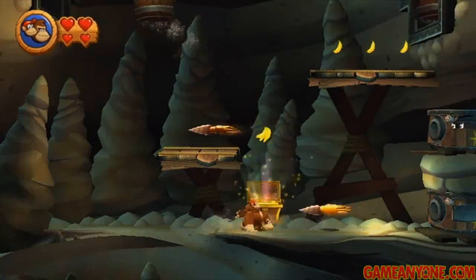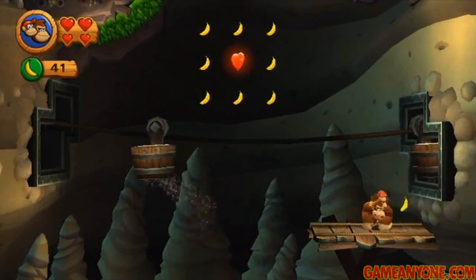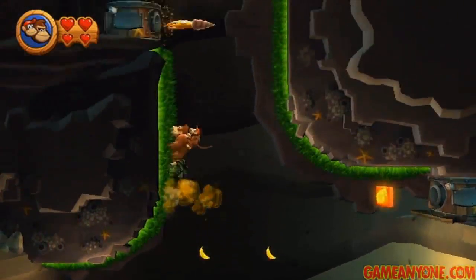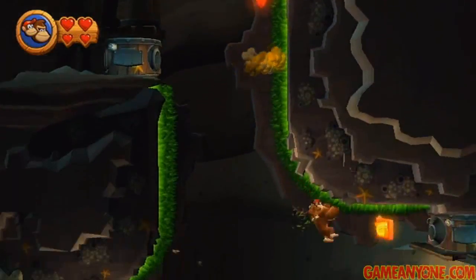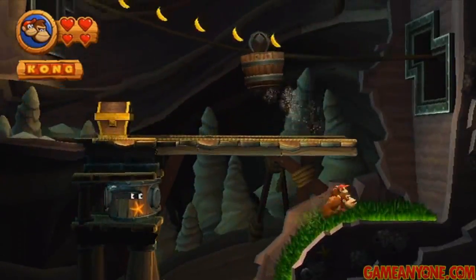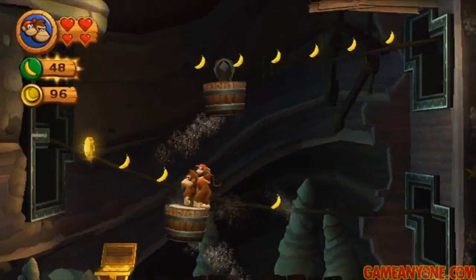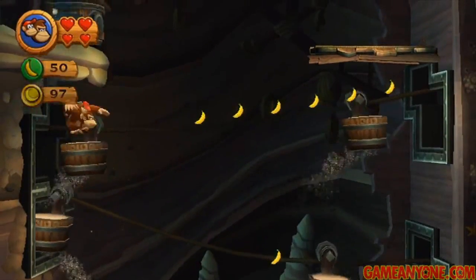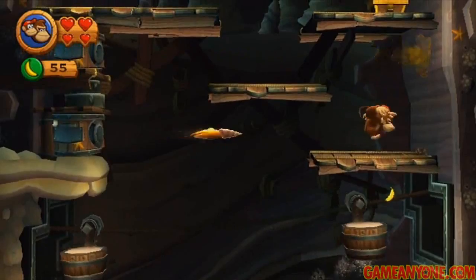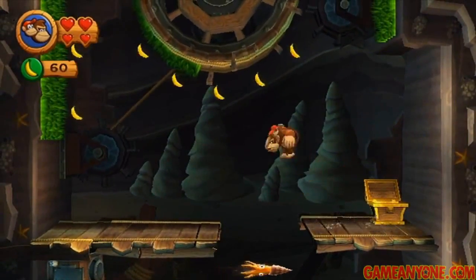The chest here just has some bananas, so no big deal. Keep on going up — here we're basically just going to be climbing a lot. We've also got some more climbable surfaces. I can see the G there. If you care about not taking a hit you can time it out, but I don't because there's a heart right here. I have 96 banana coins now. You can carry up to 999, so I would say by the end of this we'll probably get close to that.